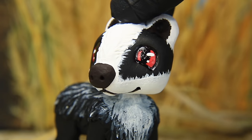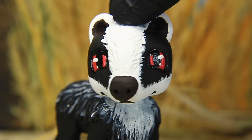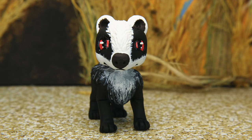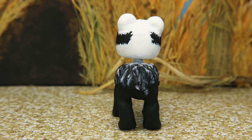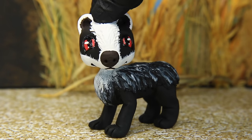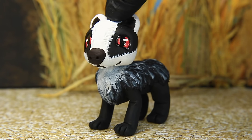Moving right along, in the early episodes of Forest of Secrets, Cloud Kit is cornered by a badger outside Riverclan's camp, and so we got to make a cool badger custom. This is one of the first times in our Warriors episodes where we've made an animal that's not a cat. We used a Bull Terrier LPS base for the head of the badger — they've got those long snouts. So now we are the proud owners of a single badger amongst all the other cat customs.